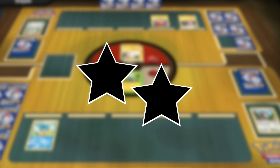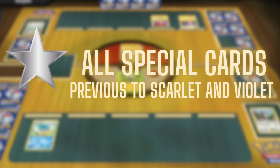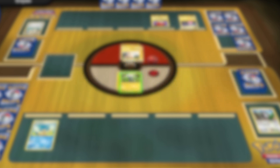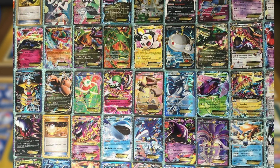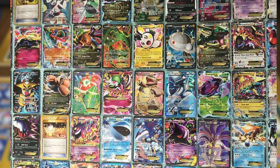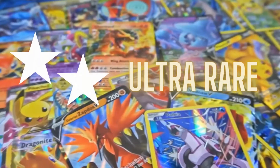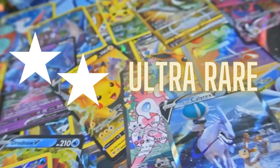Two black stars at a card's bottom signify a double rare. Older sets use a single shiny silver star for all special cards. The next level of rarity is the double white star, indicating an ultra-rare card. These full art cards feature artwork that spans the entire card, including full art Pokemon EX and trainer cards, corresponding to this ultra-rare double white star category.